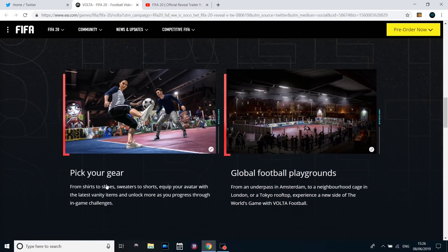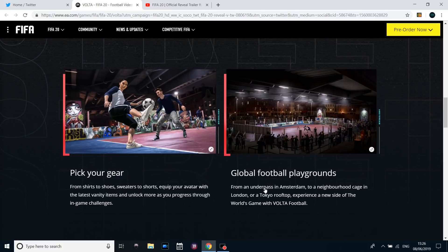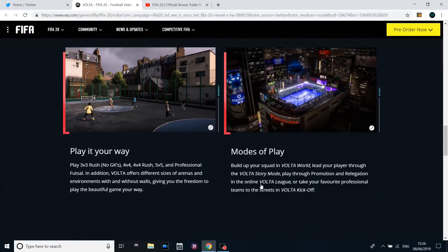And then of course you pick your gear — shirts, shoes, sweaters, shorts, whatever it may be. You've got a whole load of different arenas, just like on the old FIFA Street, such as an underpass in Amsterdam, a neighbourhood cage in London, Tokyo rooftops and more — very much like the most recent FIFA Street version, really expanding their horizons as much as they possibly can.